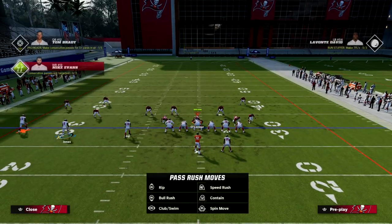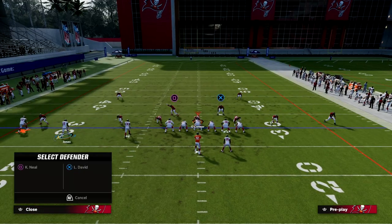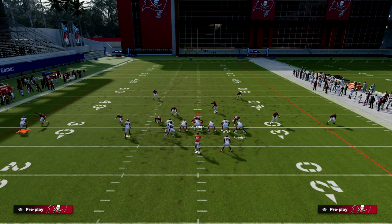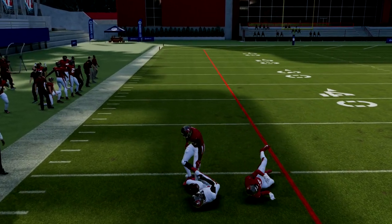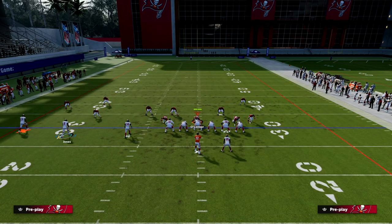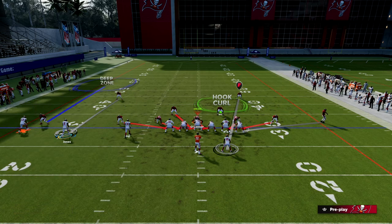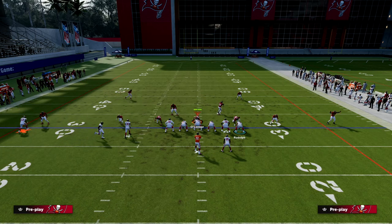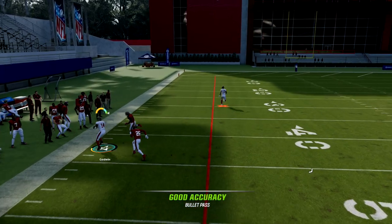Another variation: if you want to force-feed Chris Godwin, you can still have that post on the outside — it helps against man, and against zone, that outside third isn't going to defend it, so you still have the proper space. You have two different motions for two different situations. If they put the left side guy in an outside third or outside quarter to try to stop it, it's really not going to work — this corner is your number one route.